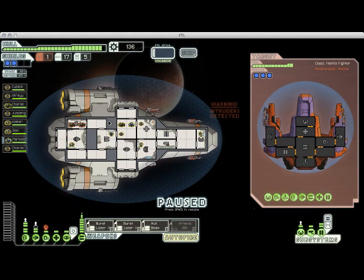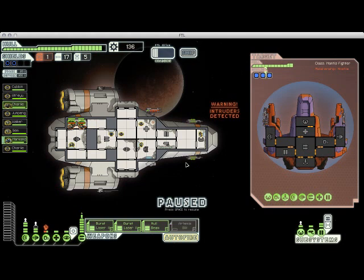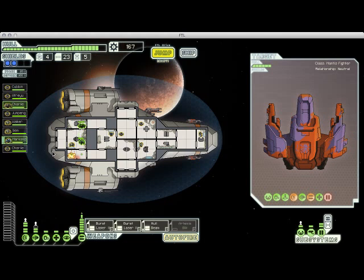It's two rockmen and they've teleported right into my oxygen room, which means they're going to try and cut the air off my ship. So it's important that I keep them occupied as long as possible. Air is very important — I have definitely lost games because I forgot my oxygen was off and everybody on my crew suddenly dropped dead due to oxygen deprivation. Here they're offering us fuel, missiles, and scrap for surrender. Normally I wouldn't take this, but I really need the fuel, so I actually am going to accept their surrender.